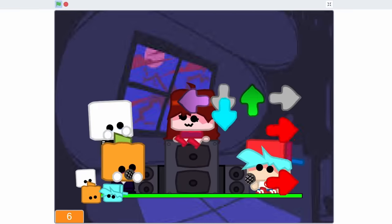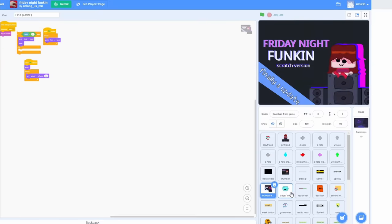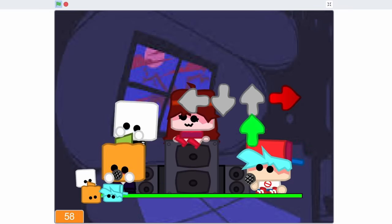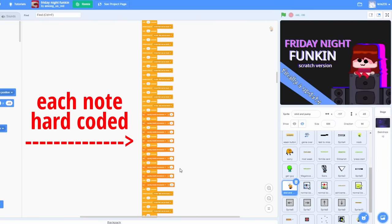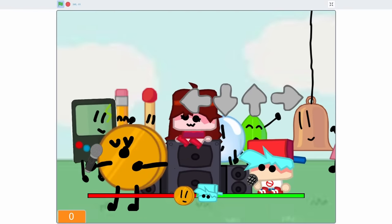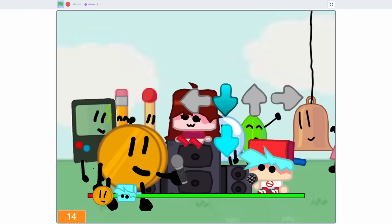Modding this port would be a pain because of how unorganized the code is. Adding custom songs and charts would be difficult because all the audio files and song charts are stored all over the place. Each individual note is hard-coded in, making it basically impossible to add custom charts — very bad for ease of modding. Optimization-wise, there's not much to say; the game runs pretty smoothly since there's not much going on.